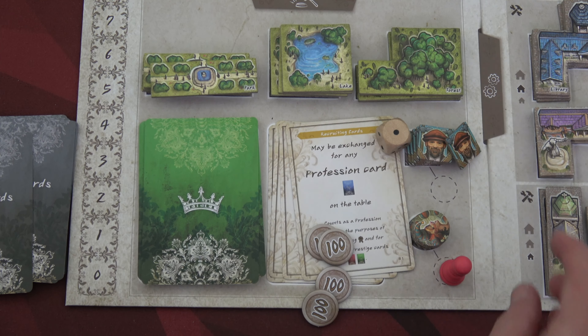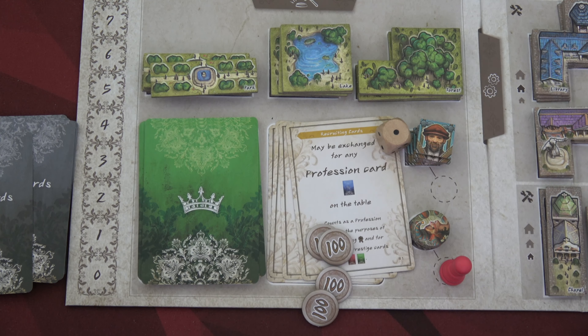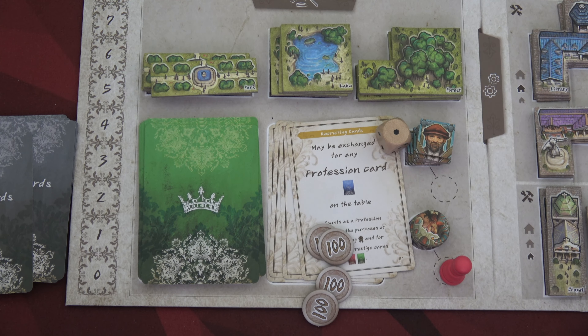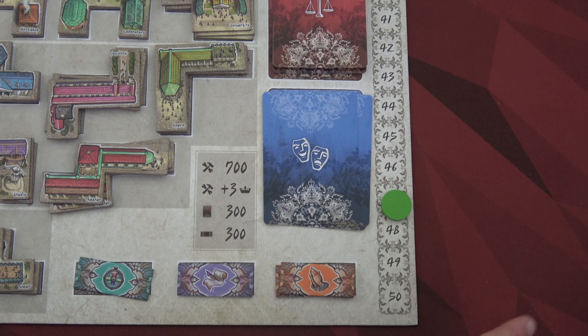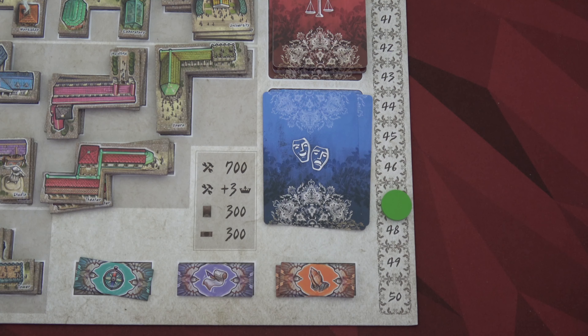Now I'll get four points for every completed work. Wolfgang buys the recruiting card for 400 — he only has 100, so he loses two prestige for the remaining 300, keeping 100 florin. He now has two recruiting cards, which you'll see is significant. We're first for actions this round; I pay 700 florin to get the opera house, scoring three immediate prestige points — up to 18. I then complete my third work, the choreographer: three for the forest, three for compass, four for the opera (that's ten), plus four for two jesters, and more for cards on the table — a total value of 17.